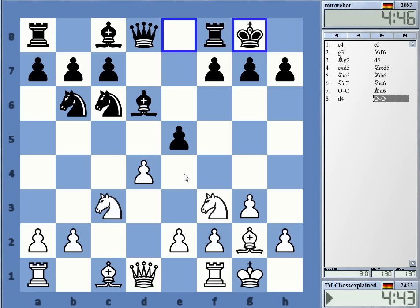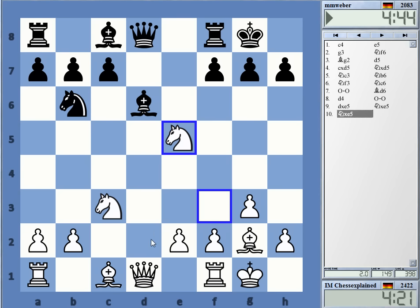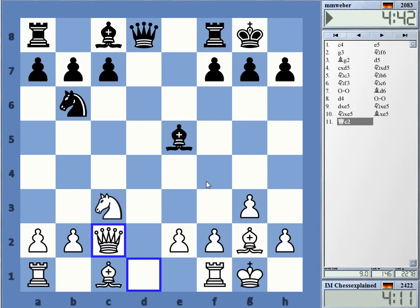So what's the deal with this? I can just take for a simple solution. I wonder, maybe Bg5 and then take. But I'm spending too much time here on a situation where white will be better no matter what I play. I should just play it quicker. So certainly more than one thing here — just Qc2.